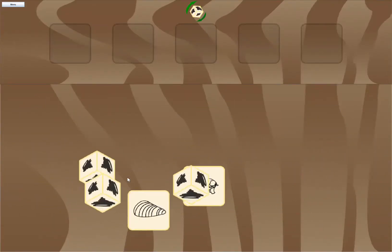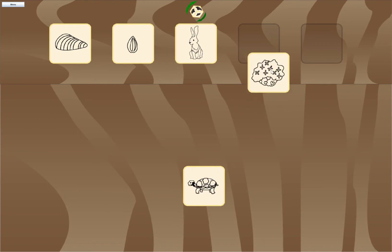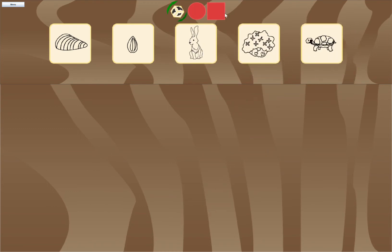In our third minigame, you can use the pictures on the dice to create a story about the estuary, which you can then record using the voice button that appears at the top of the screen.